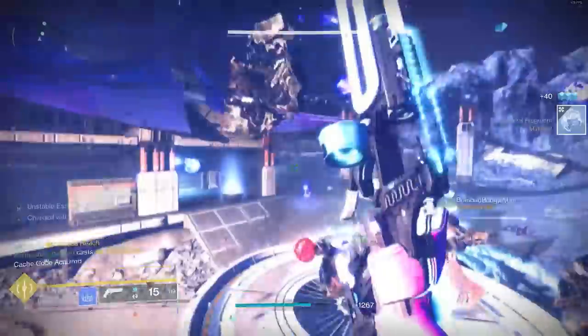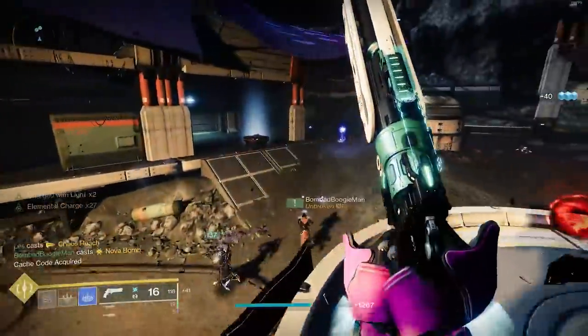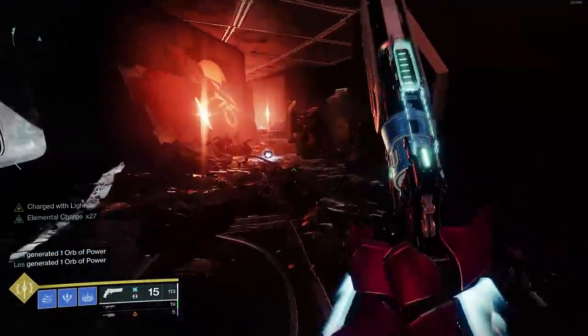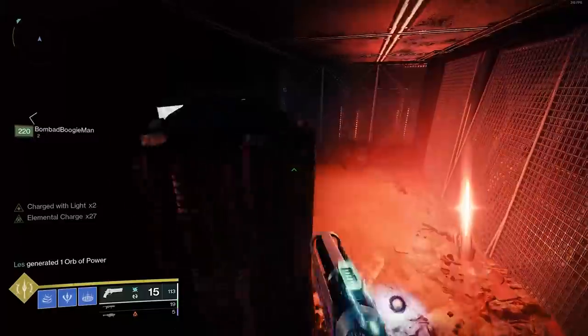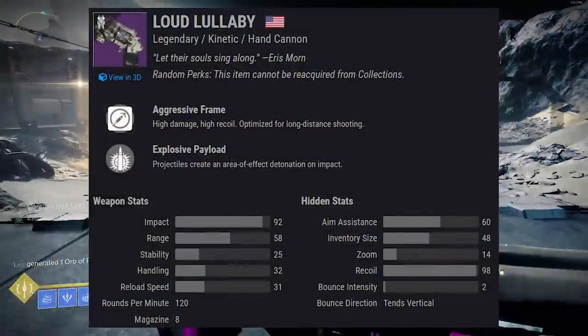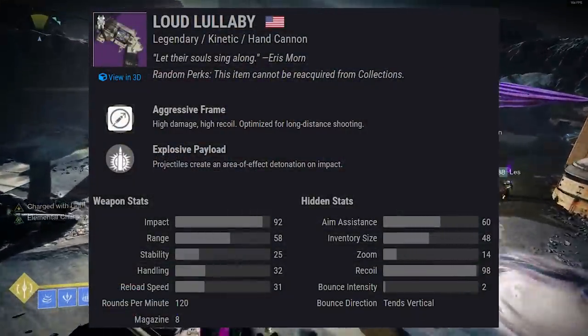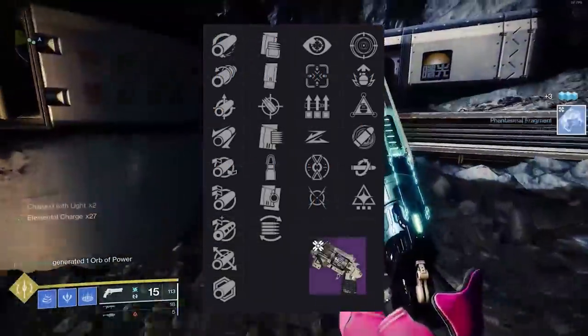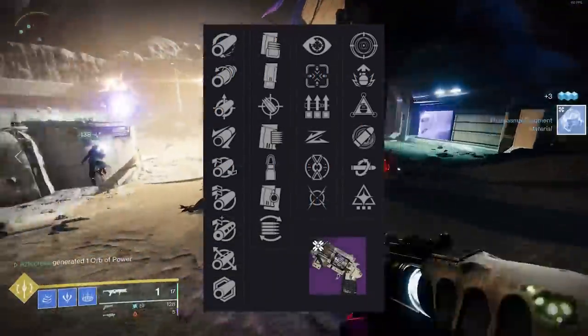Let's start with the most hyped hand cannon currently, considering it is the only 120 that can roll with Kill Clip that you can currently obtain. We'll be reviewing it here soon. This is actually Loud Lullaby — a kinetic hand cannon. Looking at the random rolls, you got a lot of good juicy stuff. First up, in that first column: